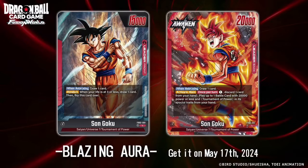First we have Son Goku. When attacking, you draw one card. Awaken: when your life is at 3 or less, you draw one card and flip this card over. On the Awaken side, when attacking you draw one card. Activate main once per turn — discard one card from your hand, play up to one battle card with 20,000 power or less with Tournament of Power and Special traits from your hand. This leader is going to be really good, probably meta. The fact that you can just play a 20K power card from your hand without summoning signal — it's broken. This leader is built to aggro and stack the board with 20Ks.